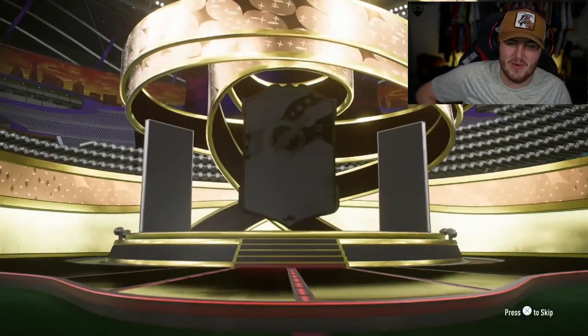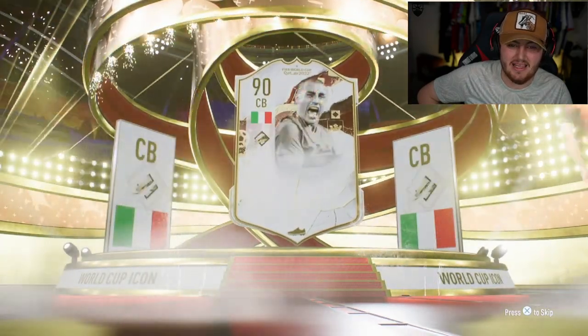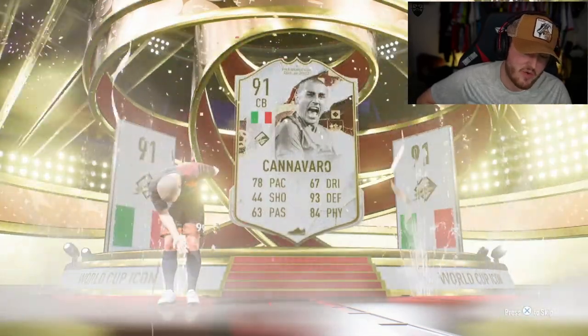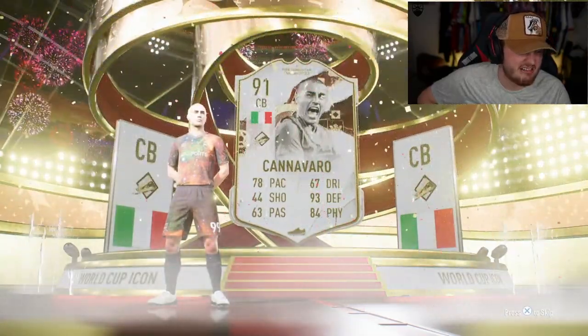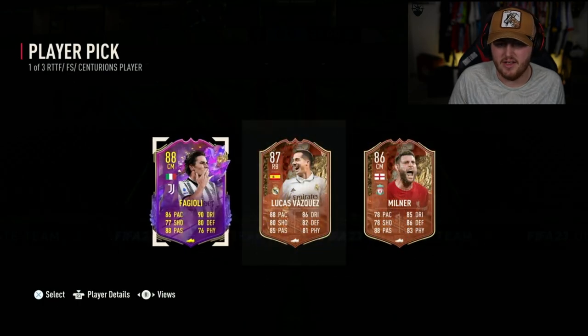89 plus Primal World Cup — it is a World Cup icon. Italian, centre back — it is Cannavaro. Not a bad card, just not incredible. It's one of those cards that's usable but not exciting. Next campaign bag — payout please. These are so bad.